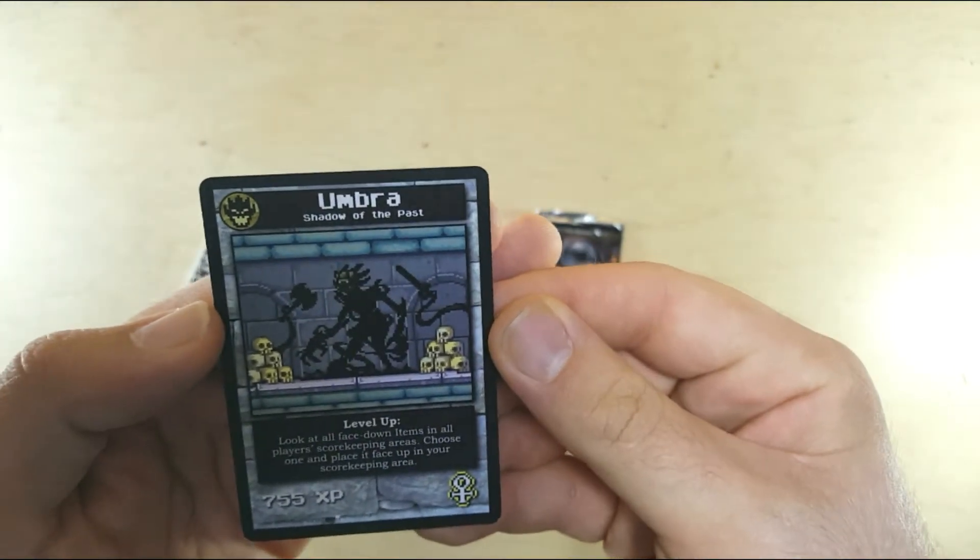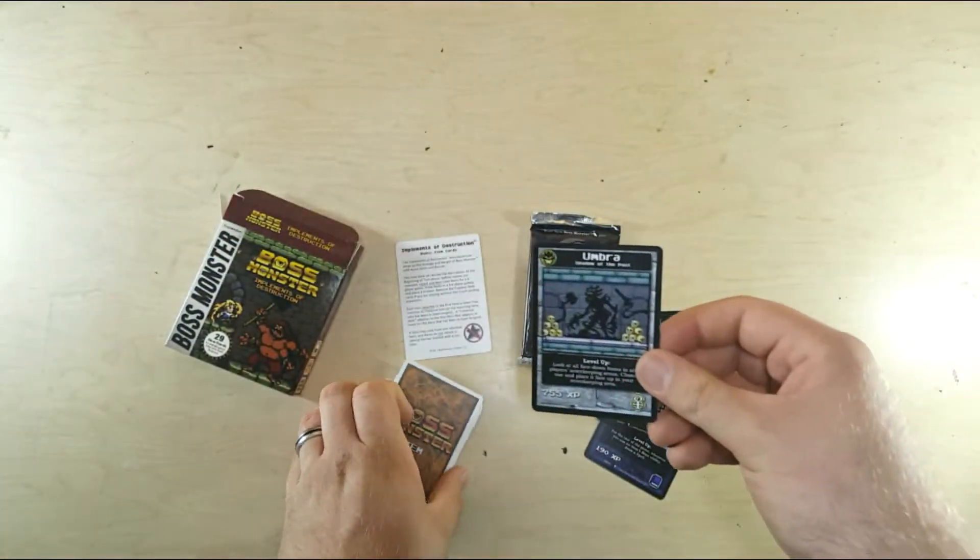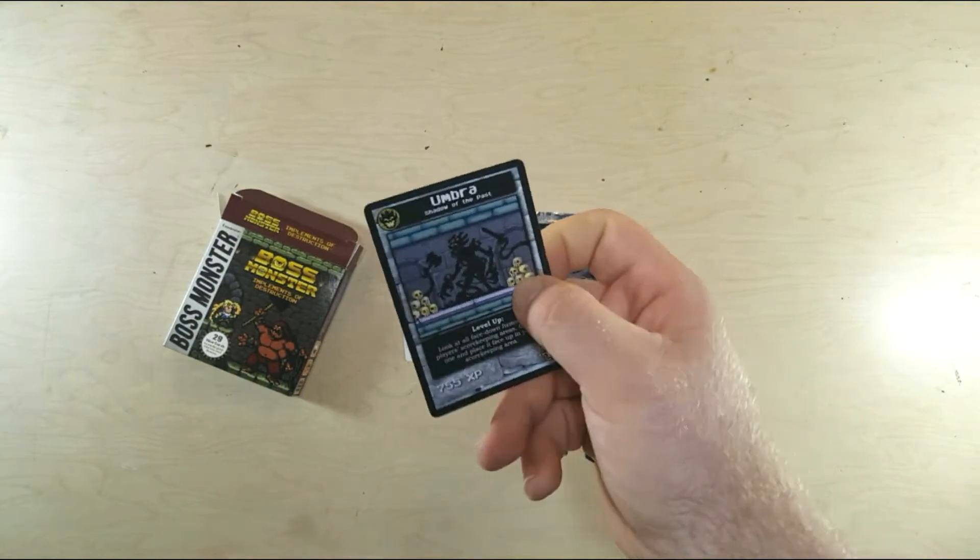Looking at Umbra, it looks like it's meant to be the Shadow Monsters from Twilight Princess. And the rest of our cards are going to be items.